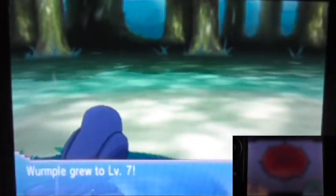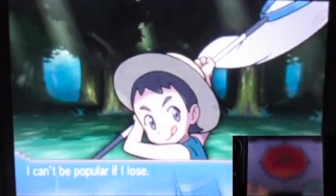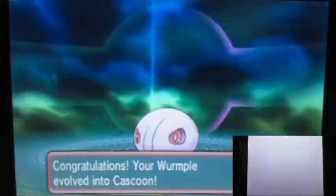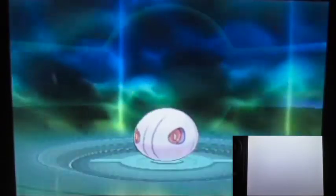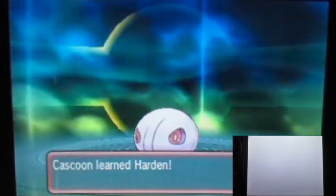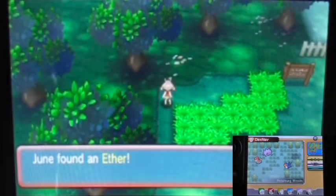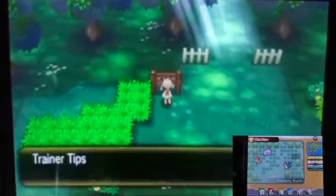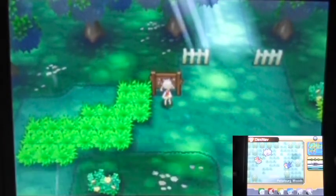Alright, that's settled. Got a level up, but I'm really sad about something — I didn't plan for this — my Wurmple evolved into Cascoon. I didn't want the Cascoon evolution, I wanted the Silcoon one. That always happens. Oh well. There's also a path here we can't cross yet but we won't worry about that.